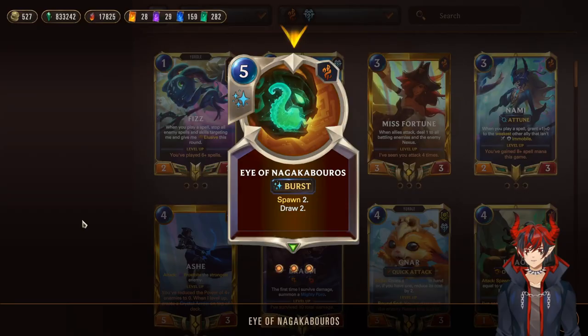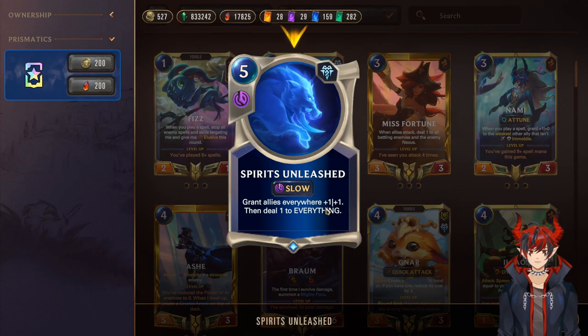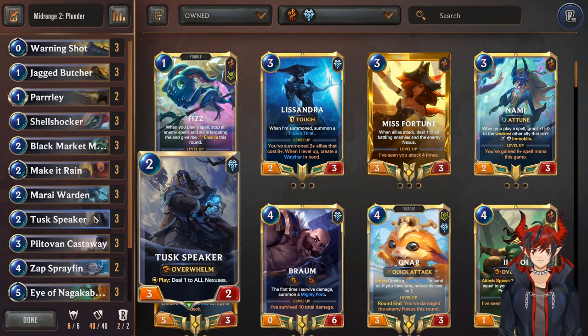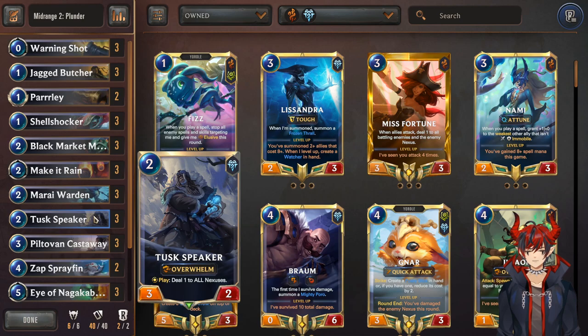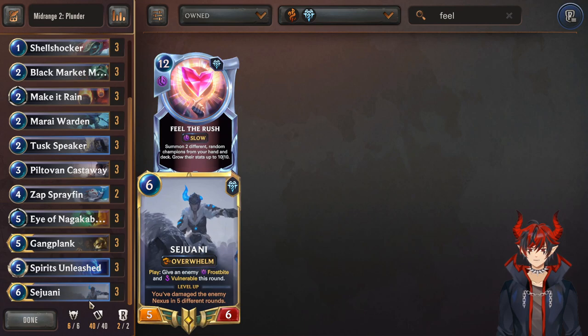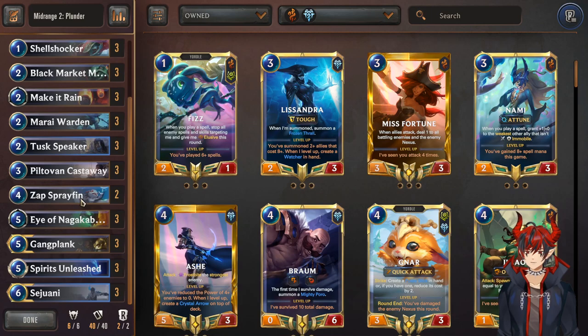Nagakaboros for draw and consistency, of course also a body. Gangplank, Spirits Unleashed which I already talked about, and Sejuani as our second champion. It's actually super aggressive looking — aggressive midrange, super fun. Highly recommend checking it out. If you're a returning player who used to vibe with Plunder, definitely give it another shot. A couple spicy tech cards — the most common I've seen is one or two copies of Feel the Rush, because you can turn these champions into Overwhelm win cons in the late game. I've also seen different numbers on cards like Zap, Parley, and others. This is a very strong core foundation to get you into the deck.